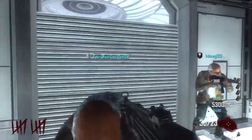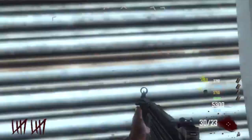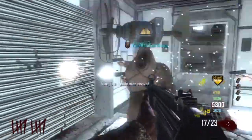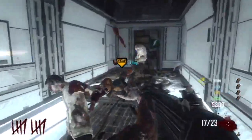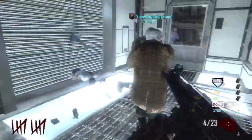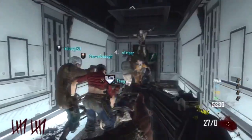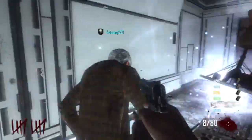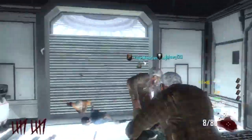Then with your second controller — not your primary, with your secondary controller — scroll up and hit yes to 'do you want to leave.' Then you just want to wait. After you wait for a little bit, the game will start and then you can start inviting your friends and have an 8 player Transit game.